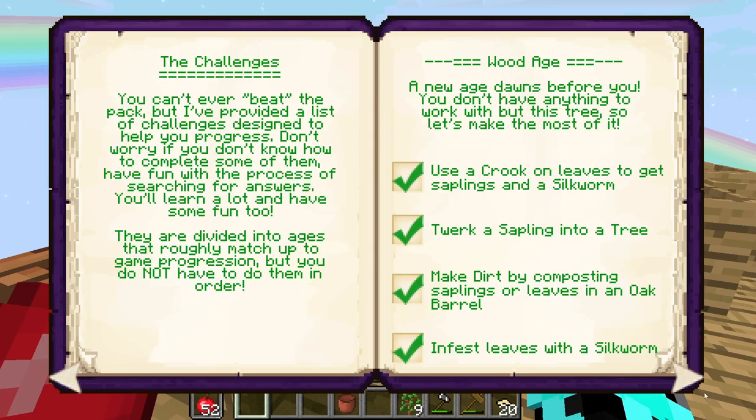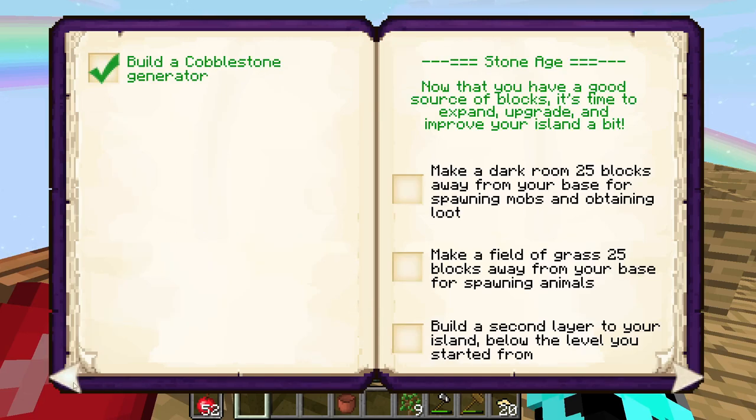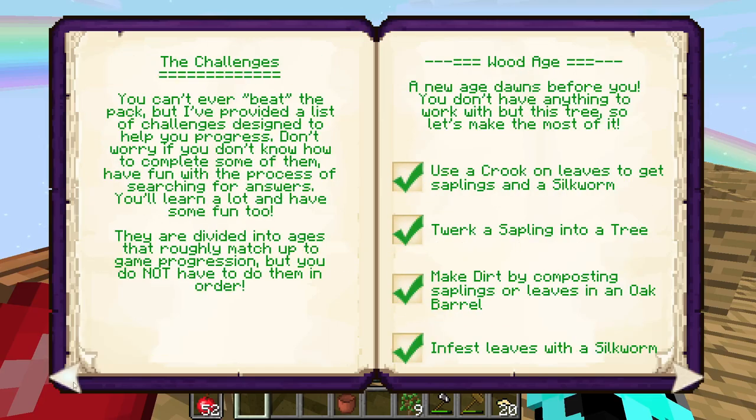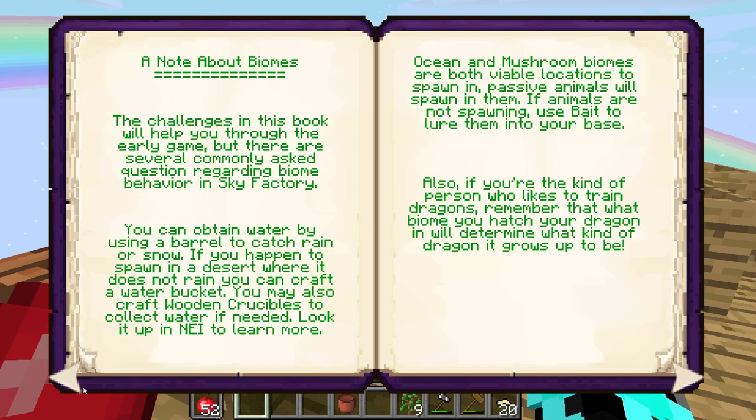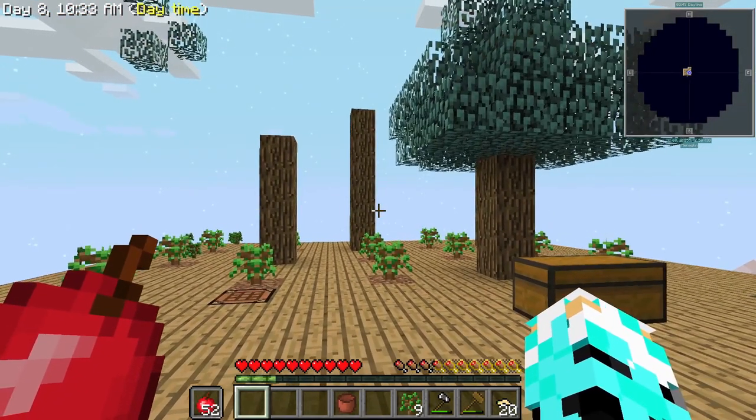That is all of the wood age. And also if you go over here — automate your cobblestone with a cobblestone generator block, which is what I did. So boom — wood age is done. I'm the Lorax, and that's the end of this video. Alright, see you all next time.